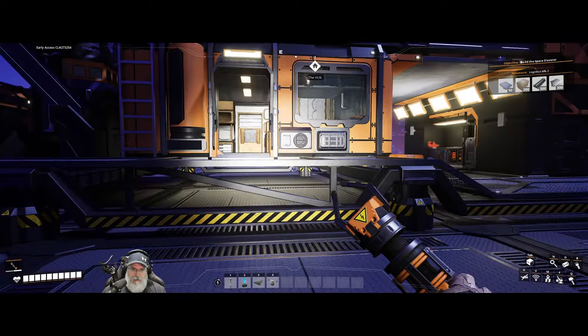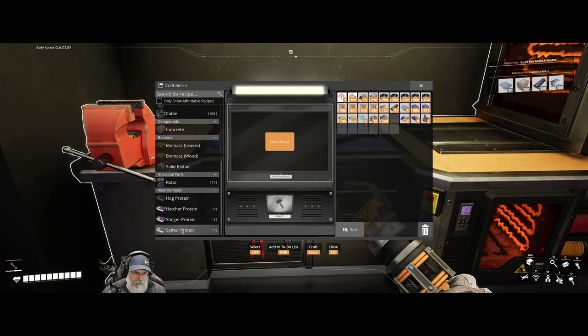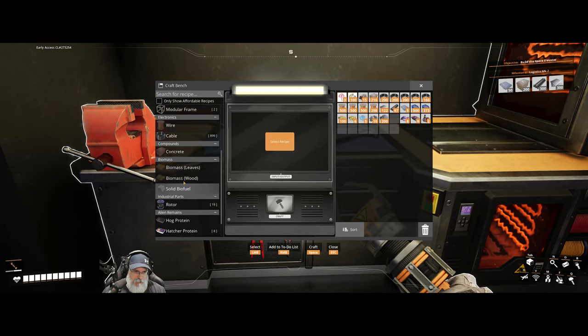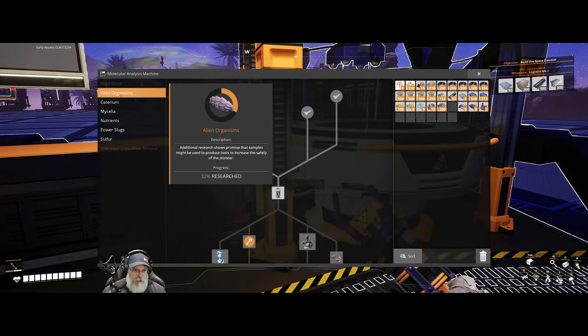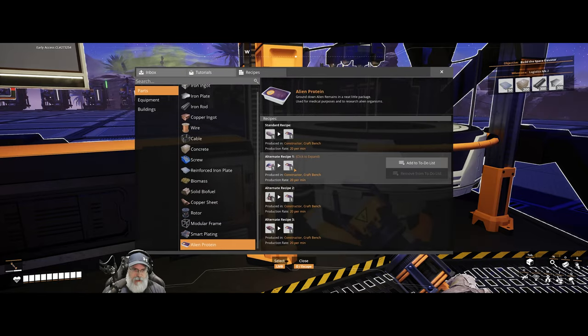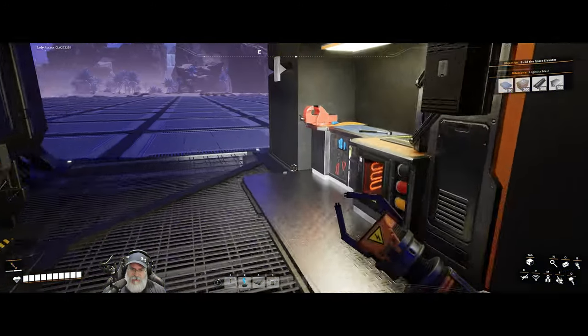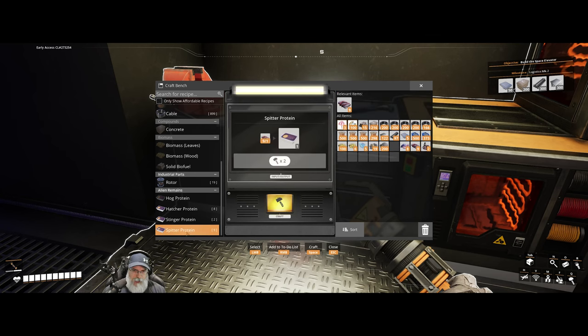I don't remember alien DNA capsules in Update 5. It needs hog protein, hatcher, stinger, spitter. We need five alien protein. Let's go back to alien organisms — 'can't afford.' To get an alien DNA capsule — oh wait, that's the reward. We need five of whatever alien protein this is. It probably doesn't matter what kind of protein. Let's make five of those.